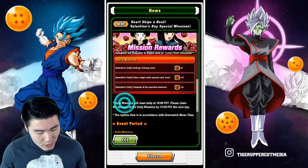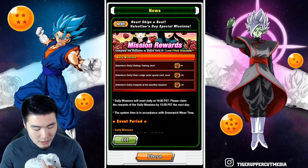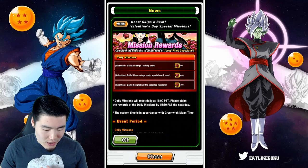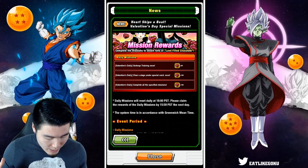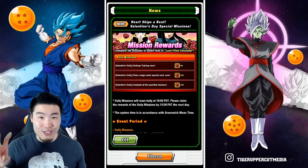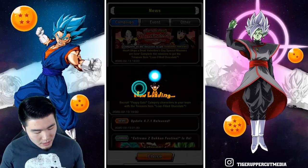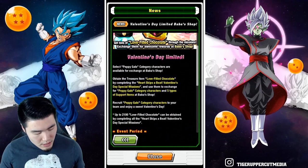There are going to be three daily missions for the next week. The first one is to undergo training once, clear a stage under special conditions, and complete all the specified missions. If you do all of those, you will get 300 of the love-filled chocolate items per day.